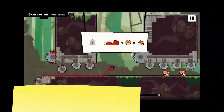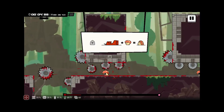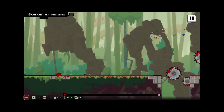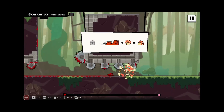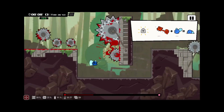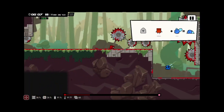Super Meat Boy — sure, auto-runners are a dime a dozen on the Play Store, and yet somehow Super Meat Boy manages to trounce them all with an incredibly addictive game that's just as tough as the title that preceded Forever. Tough as nails is putting it nicely, but this is what ensures so much fun, not to mention a sense of pride when beating a level. You'll have to earn your advancement in the game, which is broken up into short stages, but thankfully the touch controls are on point, making for a game that is not only fun to play but feels great while doing so.